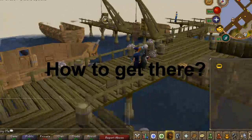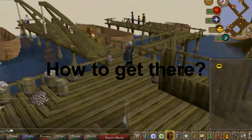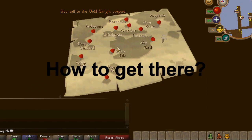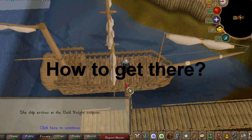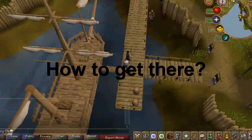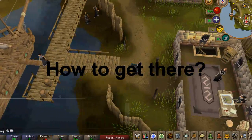Now go here and talk to the Squire and travel with the Squire. This boat ride is free so you don't have to pay anything. You'll now be at the Void Knight Outpost, and just west of there is the ConQuest minigame.